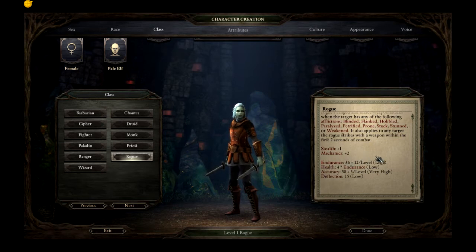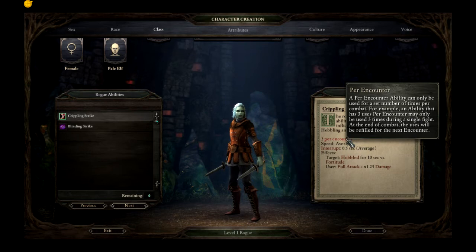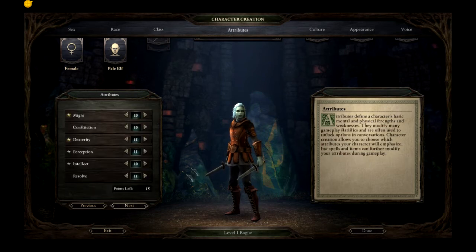To restore health, you have to actually rest, which requires camping supplies — it's not like in the old Baldur's Gate and Neverwinter Nights games, also made by Obsidian when they were called Black Isle, where you could rest whenever you wanted after a battle to get all your spells back. The rogue's accuracy is very high but deflection rating is very low. Between the starting abilities, I'm going with Crippling Strike primarily because you can use it two times per encounter, it's a full attack, and it hobbles the target for 10 seconds reducing their movement speed. The other option just blinds for 10 seconds, but hobble with two uses per encounter is better.